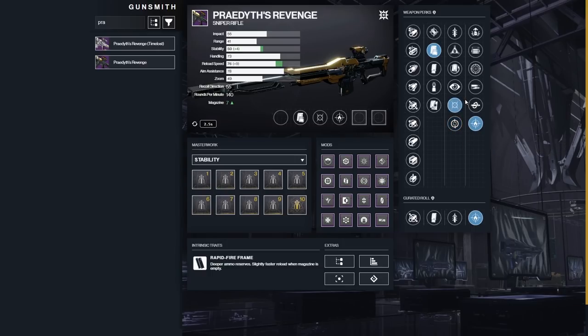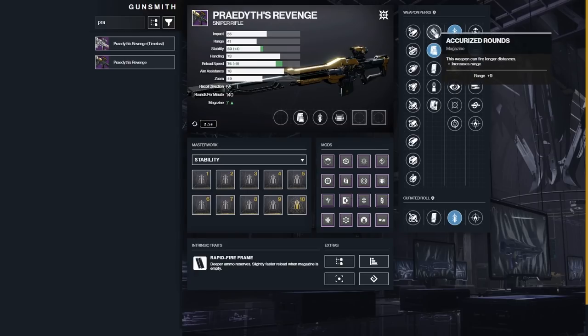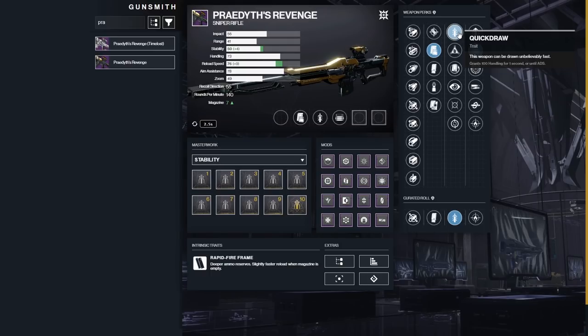I do have friends that play a lot of Crucible, and some are going for Moving Target and Opening Shot — if that's what you're looking for, this might be something you want to use. People are still going for Rewind Rounds in Crucible, but when you land in Crucible you only have two shots anyway, so you shoot two and get one back. And there are people who love Quickdraw, so Quickdraw and Opening Shot might be what you want. I feel like the handling on the gun is pretty good anyway so you may not need Quickdraw, but that's just my hot take.